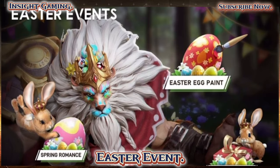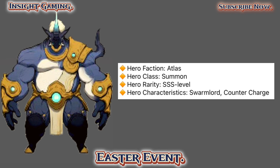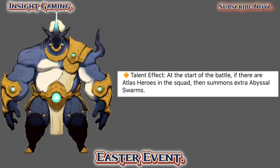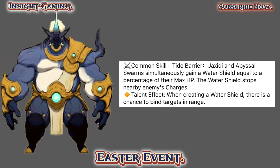That's it for the Easter event — now let's look at Jacks' skills. We already talked a lot about his ultimate. The talent effect: at the start of battle, if there are Atlas heroes in the squad, he summons extra abyssal swarms — interesting. Common skill Tide Barrier: Drax and abyssal swarms simultaneously gain a water shield equal to a percent of max HP; the water shield stops nearby enemies' charges. Talent effect: when creating a water shield there is a chance to bind targets in range, interrupting their charge — which would stop Leo in his tracks.